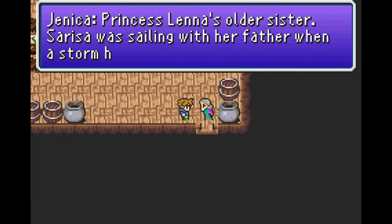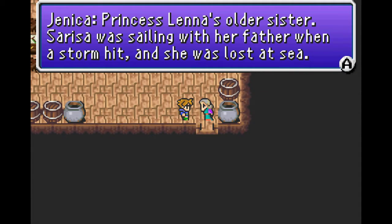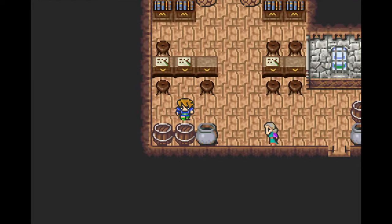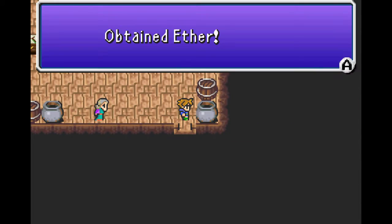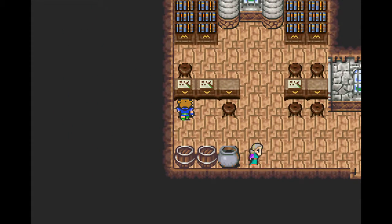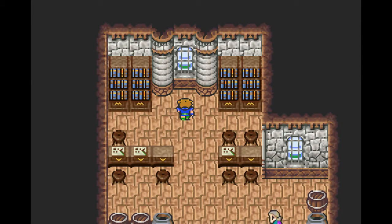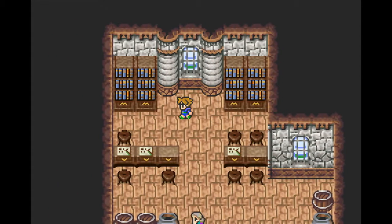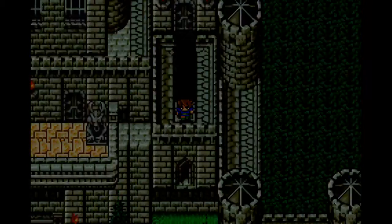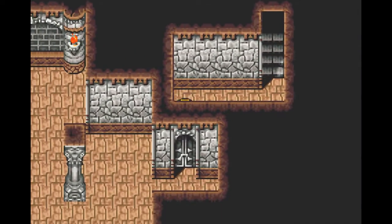Wait — Sarissa? Yeah, Princess Lena's older sister! Sarissa was sailing with her father when a storm hit and she was lost at sea. The most responsible parent ever. I mean, they leave cottages in their barrels. And probably the Sea Serpent Sildra had nothing to do with saving Sarissa's life — if she's even alive. Look, okay, the plot for this game isn't terribly complicated yet. Just give it some time — it's no Final Fantasy VI, guys.